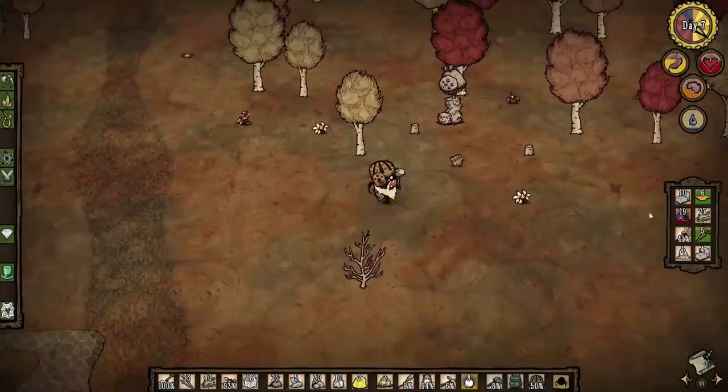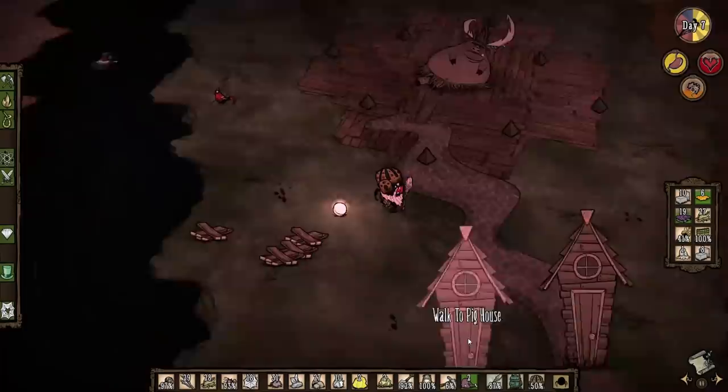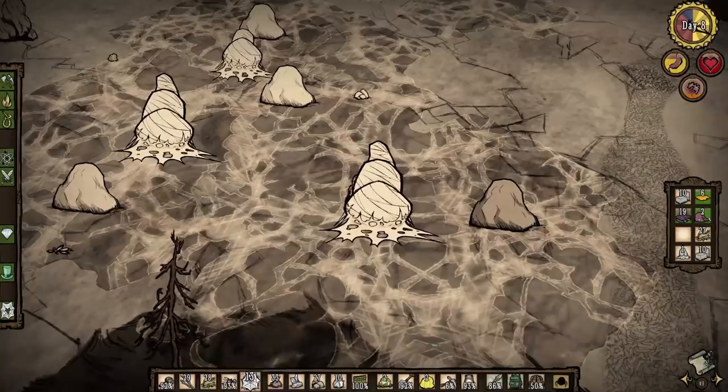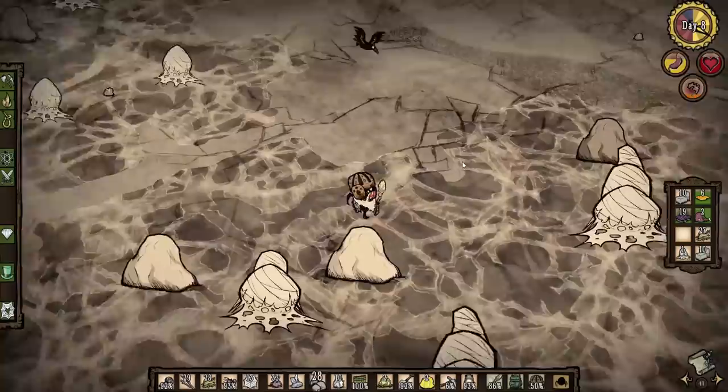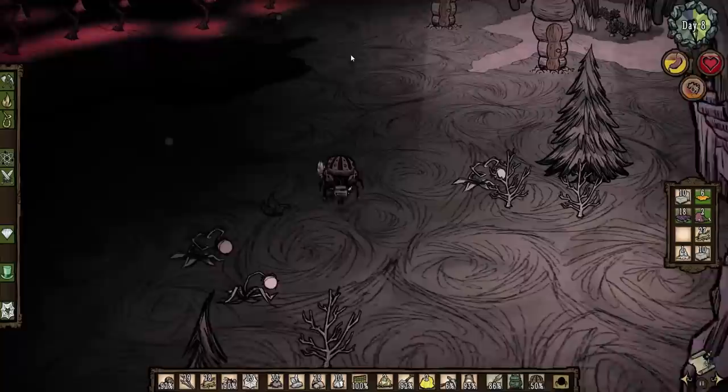We have enough pig skin now — I think we just have to unlock the spiders, then find dragonfly, and we should be set. There's the pan flute. I'll just eat these carrots and there's the two meat we need. This is going pretty well. After that horrible incident in the caves, we're actually not doing too bad. I guess I just have to wait for the spider queen to come — that's the only way we can summon her right now.